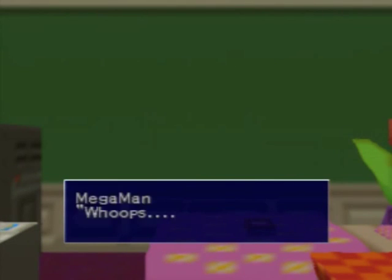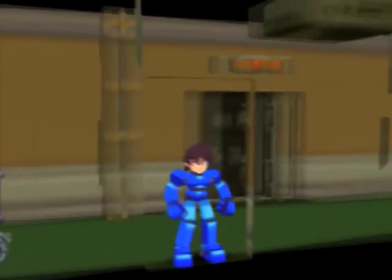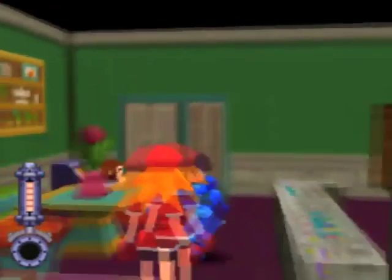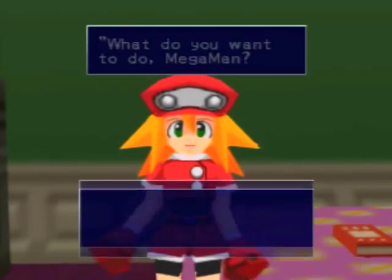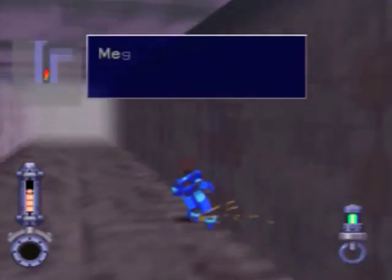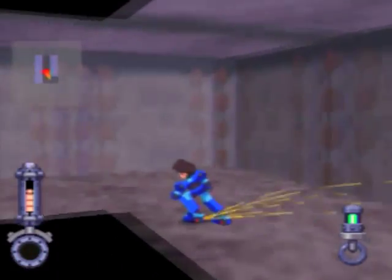The cutscene where Mega Man accidentally walks in on Roll dressing isn't supposed to happen until after you're done with the air battle, but it happens now because I did the main gate cutscene where it opened up with the ID cards, so the game probably thinks I'm done with that. When I go into Roll's room there should be that cutscene. I'm going to go ahead and skip the entire air battle — and look at that, the main gate is open. We can finally go inside, open the sub-cities from that computer terminal, and also face Bruno.